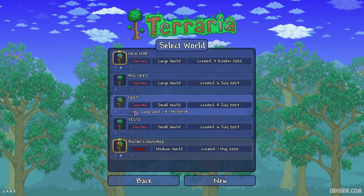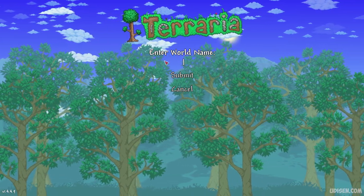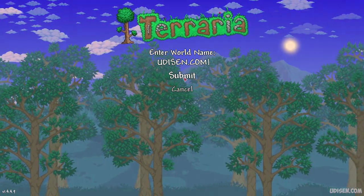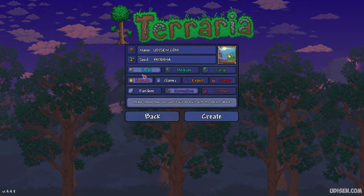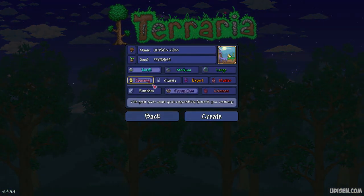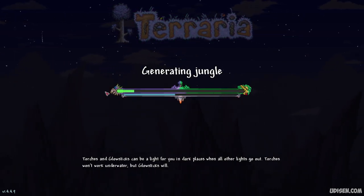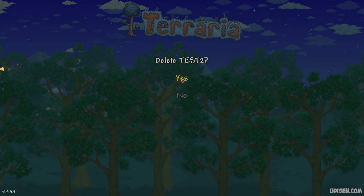Copy the seed — you can find it in the description section below. Create a new world with any good name. After that, paste the seed numbers and submit. You can use any game difficulty — it does not change the world generation at all. So use any difficulty, collect your favorite weapons, and go inside the world.